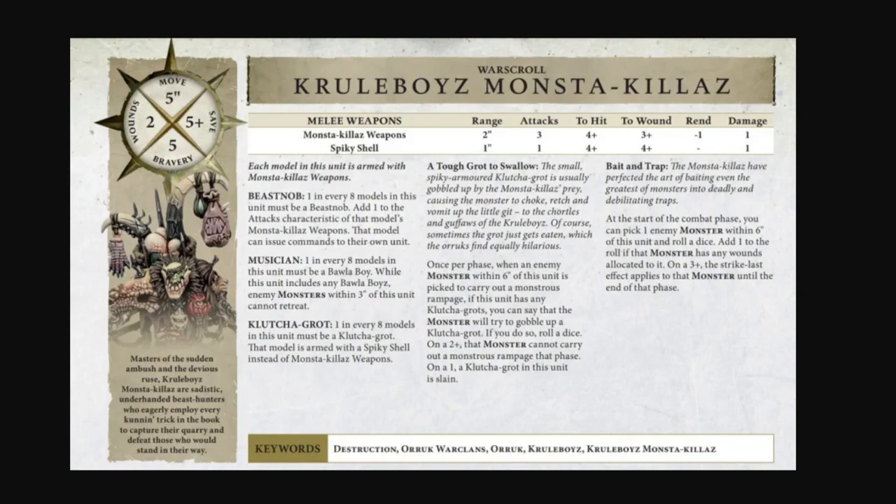Master of the Sudden Ambush and the Devious Ruse: the Cruel Boys Monstakillas are sadistic, underhanded beast hunters who eagerly employ every cunning trick in the book to capture their quarry and defeat those who stand in their way.